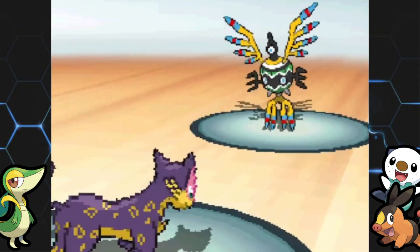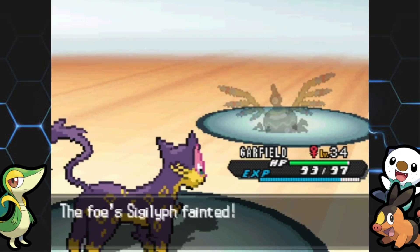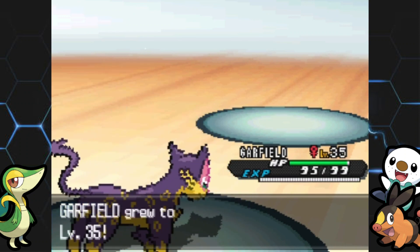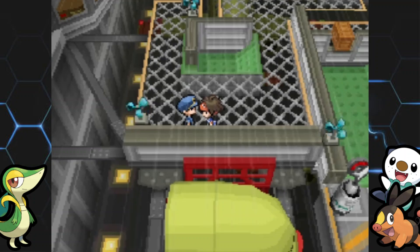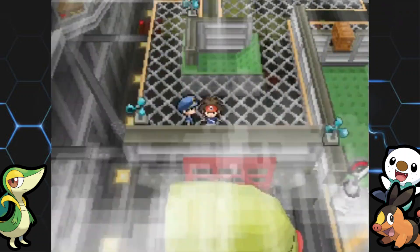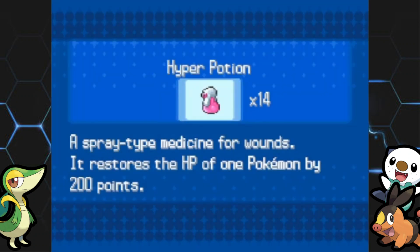I'm pretty low level compared to all of these gym trainers. The Gym Leader's ace is level 39, and it's a Swanna which is only quad weak to Electric. I could still hit it with a Rock-type move, but I don't have a single Electric-type or Electric-type move, so this could definitely be a tough gym battle. But so far the gym trainers have gone pretty well.